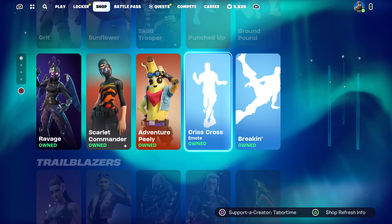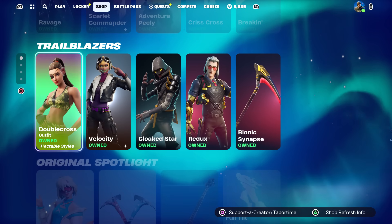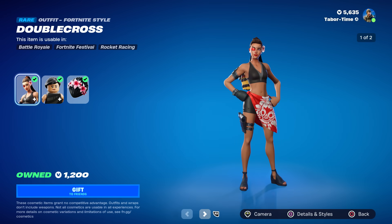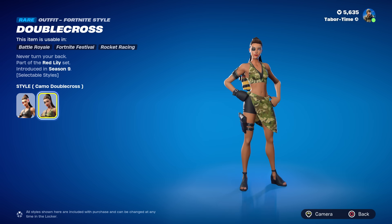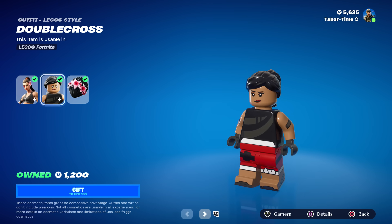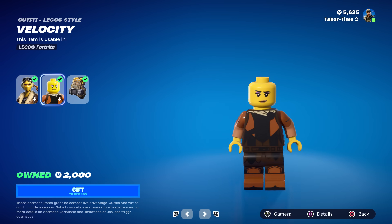This whole section is returning: Ravage, Scarlet Commander, Adventure Pili, Crisscross, and Breaking — these were all here yesterday if I remember correctly. Down here we've got some new ones. Double Cross is back — she's a solid skin. Let's see what her Lego version looks like... I don't know about that. Where's her eye patch? She has an eye patch for both styles yet not for Lego — that doesn't even look like her.